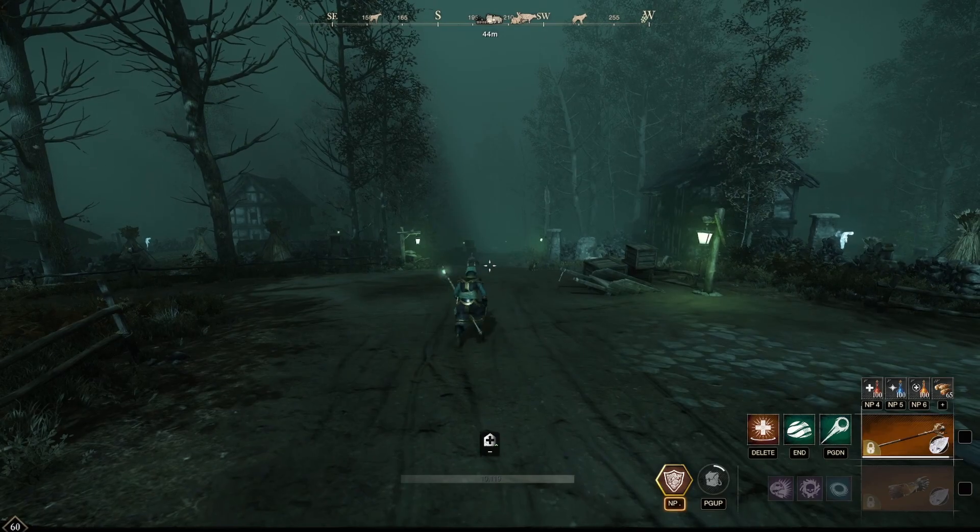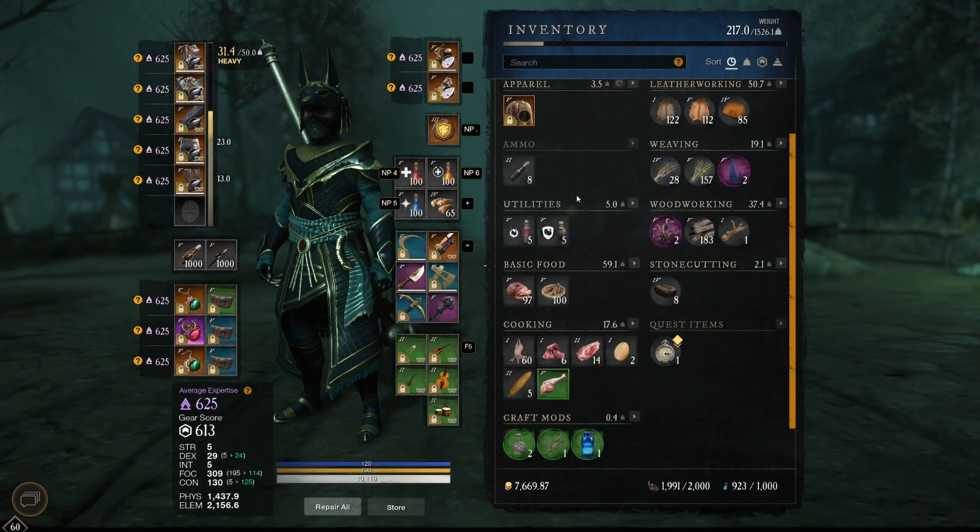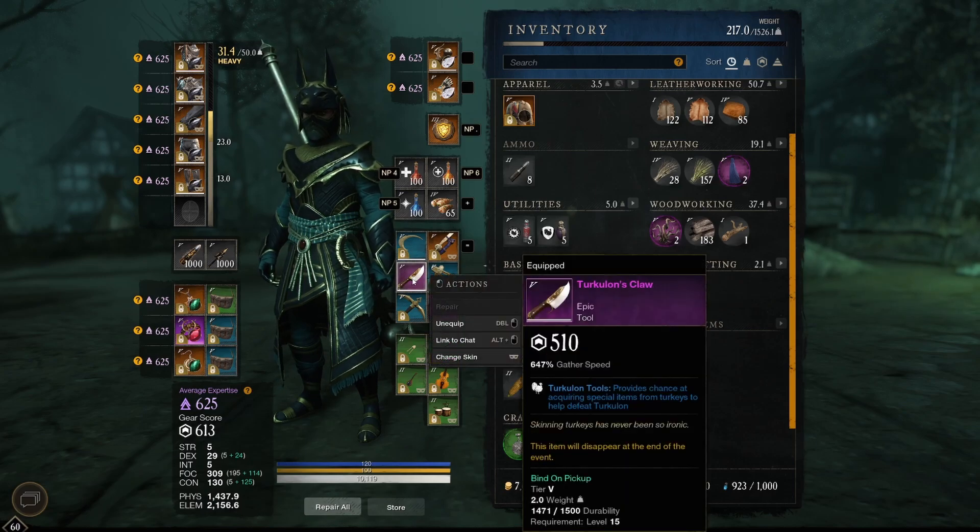Now, why do you want to hunt these turkeys? Well, they basically have daily rewards and one item that is crucial to this event — and that is actually the Turkelon Claw, an epic tool. Turkelon Tools provides a chance at acquiring special items from turkeys to help defeat Turkelon. Skinning turkeys has never been so ironic. This item will disappear at the end of the event. It has a 10% drop chance, so you just kill regular turkeys till you can get your hands on it. For me it was on the first kill.